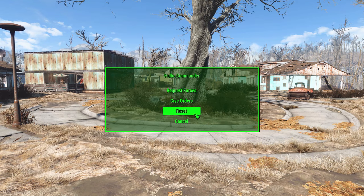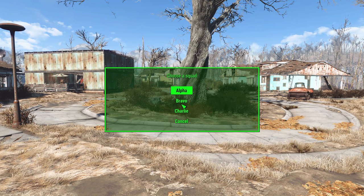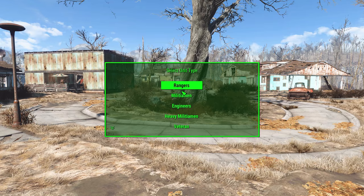Let's close the pip-boy so we can use the action group — that way it's not taking up space. Let's start at the top and request ourselves some forces. Once you hit this you'll be able to choose the faction, and what's interesting is that even if a faction hates you, or in the case of my current game you've killed off the Railroad, you can still call in their reinforcements. So a little bit not quite lore-friendly, but you can call in any of the four factions. Let's call in the Minutemen, and then you'll select which squad those reinforcements go into — alpha, bravo, or charlie.